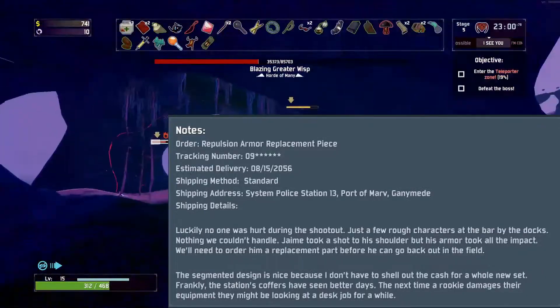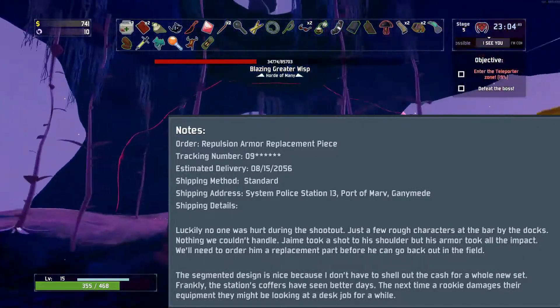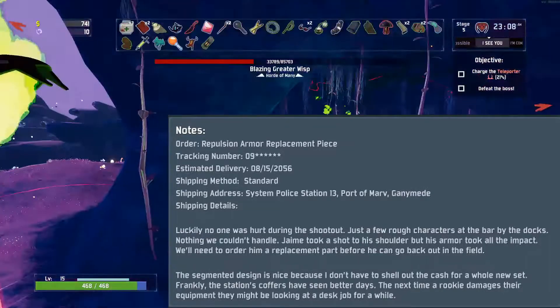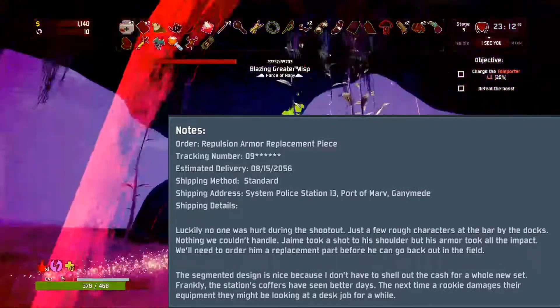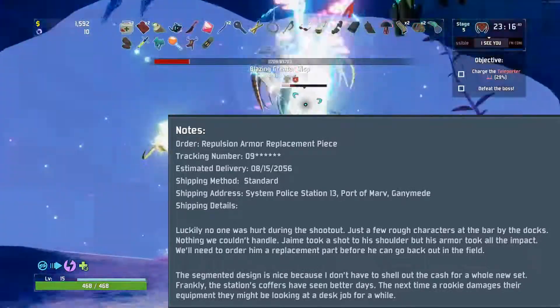Luckily, no one was hurt during the shootout. Just a few rough characters at the bar by the docks — nothing we couldn't handle. Jamie took a shot to his shoulder, but his armor took all of the impact. We need to order him a replacement part before he can go back out into the field.